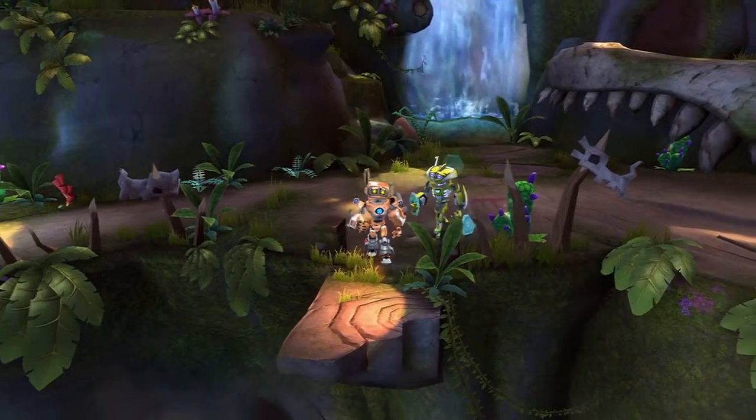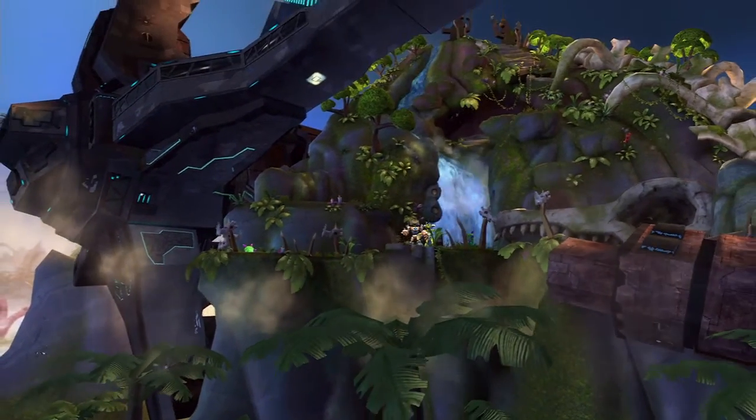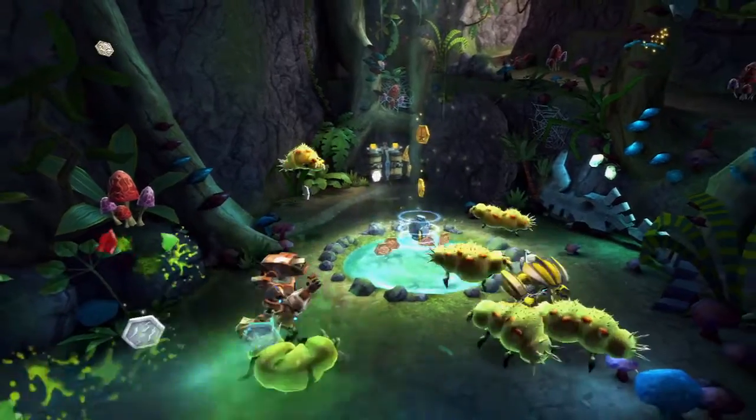A great thing for us in designing Spare Parts was we had the contrast between the robots, and the ship they find crashed on the planet, and also the planet's surface itself. It gave us a chance to introduce things like indigenous creatures — the phlegm bugs, the punklings, the spider monkeys — and also gave us an opportunity to go some really creative places.